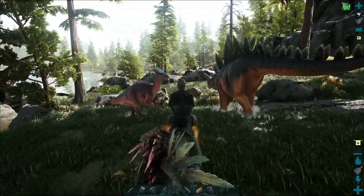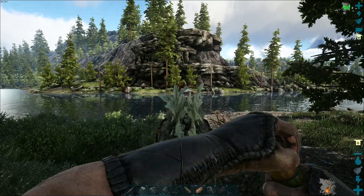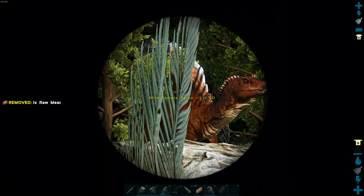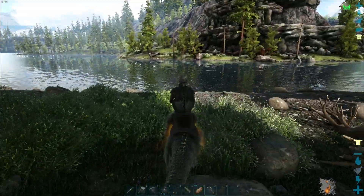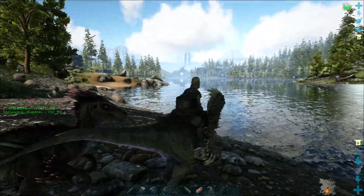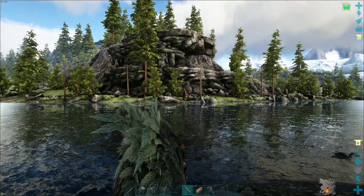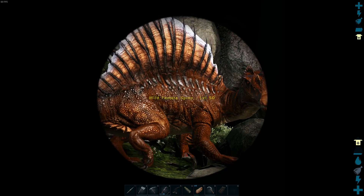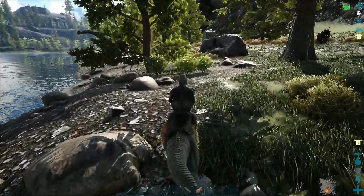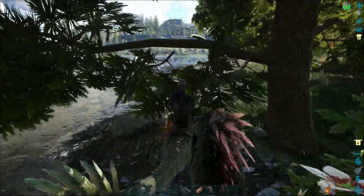All right, now we need to go on a Rex hunt. Oh, it's a Spino — that's a sick color scheme. Level 50. Spinos are really good — they can haul on the edge of the water. I feel like there's not really any Spino spawns on this map though. That's a really nice looking one. I just really don't want to take a level 50 Spino because their stats are just terrible when they're low.